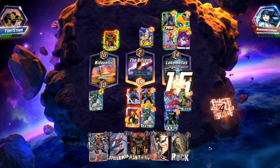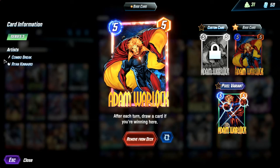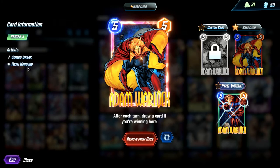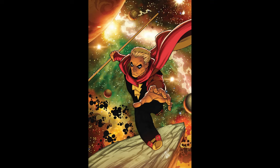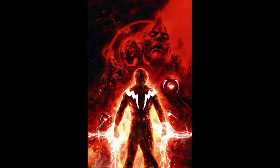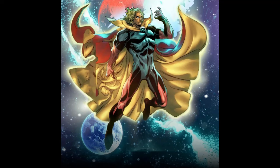Adam Warlock has an impressive amount of variants, almost as impressive as his in-game ability. His base art has inking by Combo Break and coloring by Ryan Kinnard. His rare pool variants include the Pixel variant by G-Angle, a variant with inking by Ron Lim and coloring by Israel Silva, the Flaviano variant, a variant by Alexi Braclott, the Dan Hipp variant, and the Eduardo Francisco variant with inking by him and coloring by Stefani Rene.